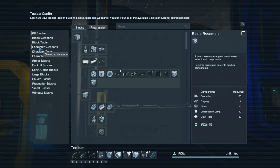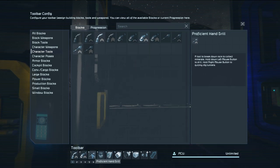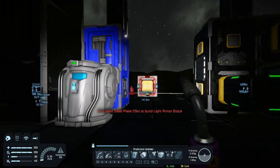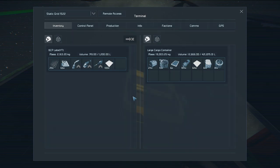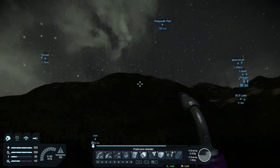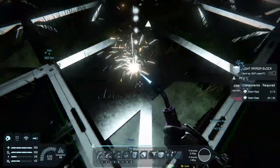Now I have tier three tools. Let me go back to the hotbar - welder, grinder, and drill. Let's see how well this works. Oh, it's a purple welder - that's cool! That's like twice as fast as the other one, wow.